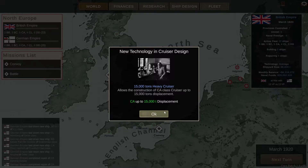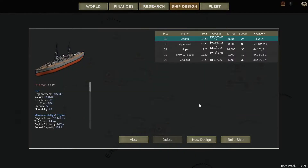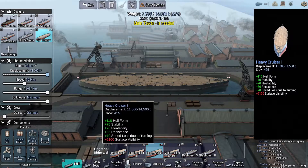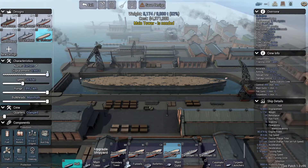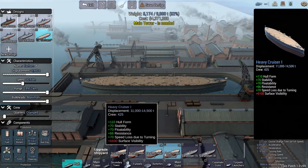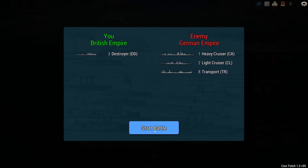We can now make a 15,000 ton heavy cruiser - that's not good. Oh no, I was hoping we were going to get a 13,000 ton light cruiser. The heavy cruiser hull 1 only goes up to 14,500 tons, and the modern light cruiser only goes up to 9,000. So we can make bigger cruisers conceptually, but we don't have the hulls to do that. How irritating.